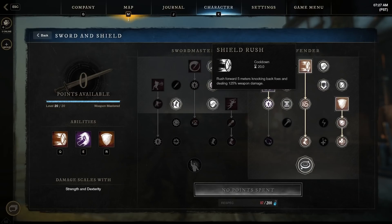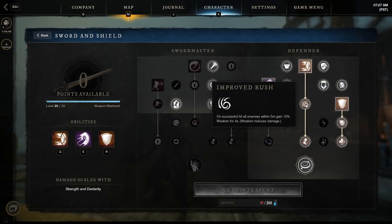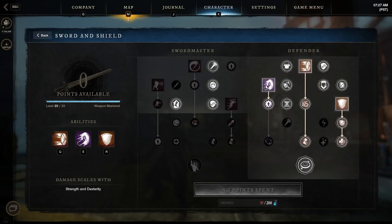I'm rocking pretty much the Defender tree for the ultimate tank build. First I pick Shield Rush — this gives me a five meter knockback of foes dealing 125 weapon damage. I've enhanced it twice: Improved Rush gives an additional 10% weaken on enemies for four seconds, reducing their damage output, and Intimidating Rush adds a 30% slow effect to enemies as well. It's basically an awesome ability.